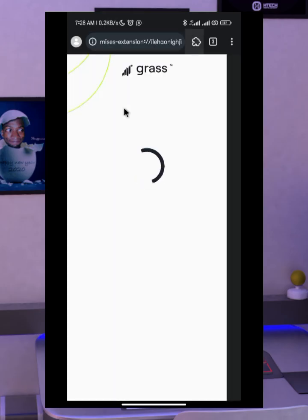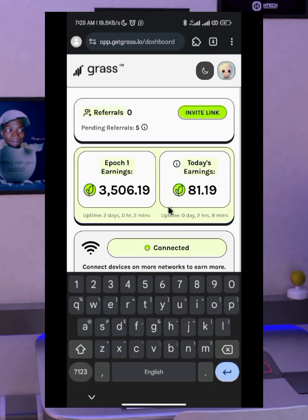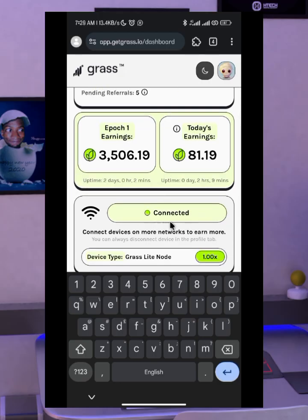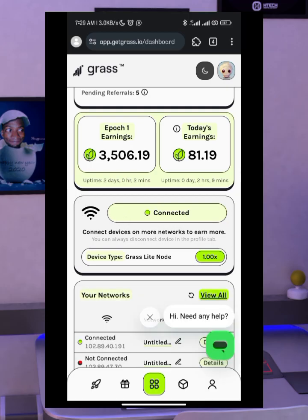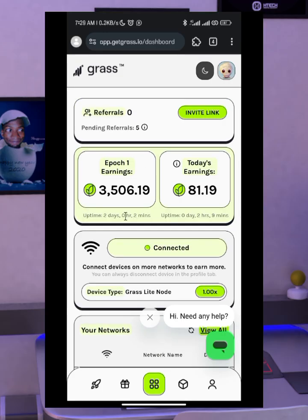Click on Grass to open the Grass tab. Since you have already created an account, click on login and enter your email and password. I have successfully logged in using the Chrome extension and as you can see it is now connected. I have started farming Grass points using my Mises browser — it's as simple as that.